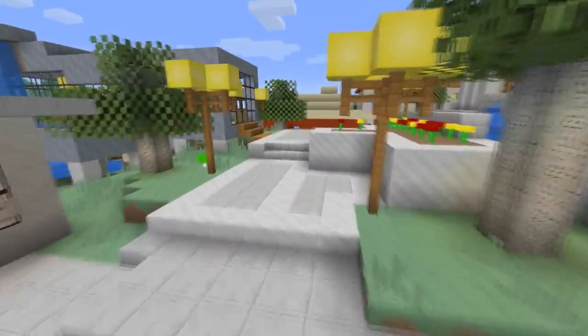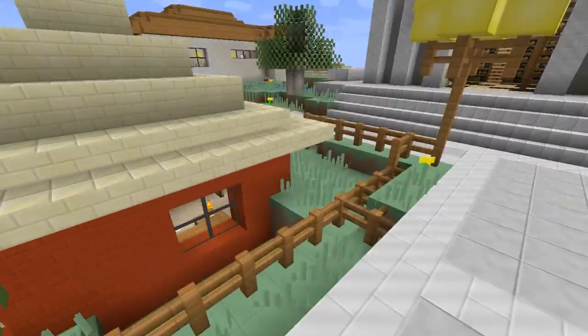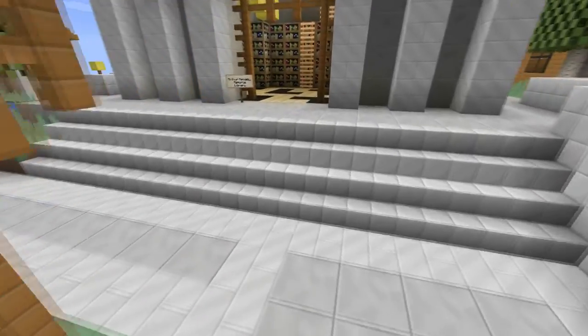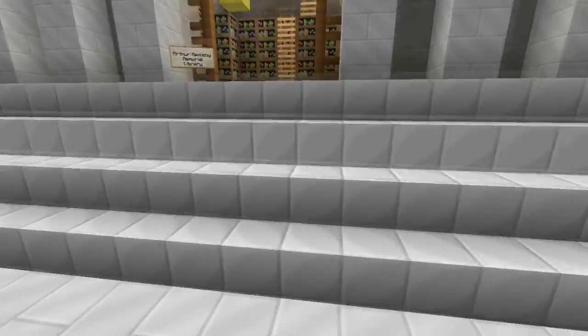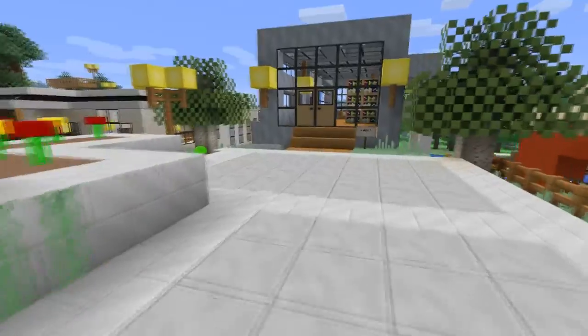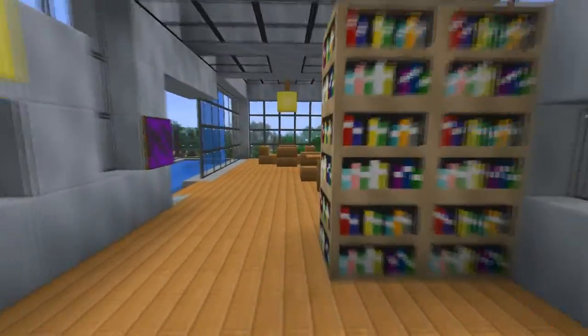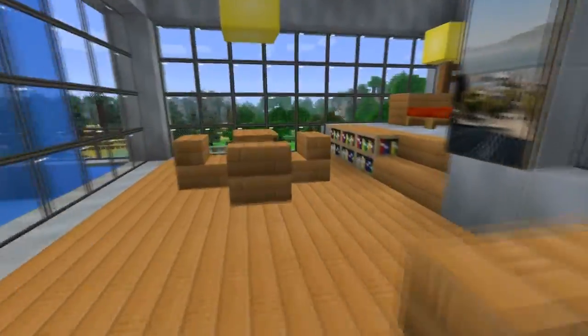It all flows together and it's very bright, and that's what I like about this. I like the tree and how it's a grid-style type leaf. I also like how it has a flashy kind of look — it just looks sleek. Everything just looks sleek in this texture pack. I guess that's why it's called Slicks, because it's a very slick texture pack.